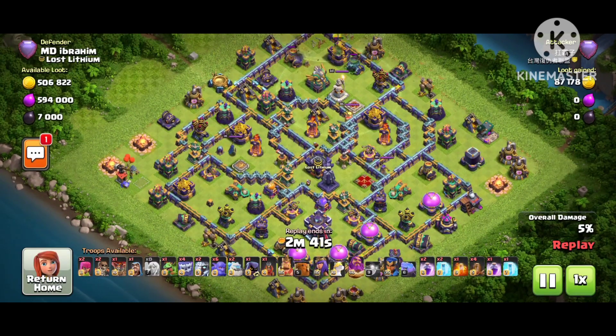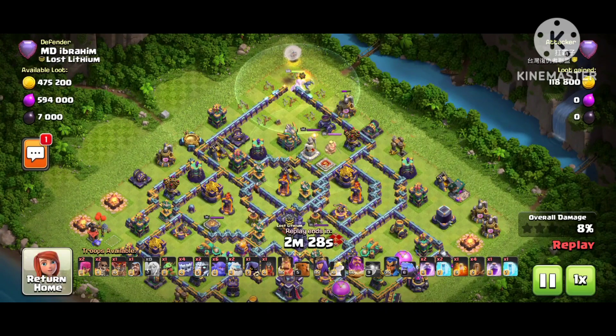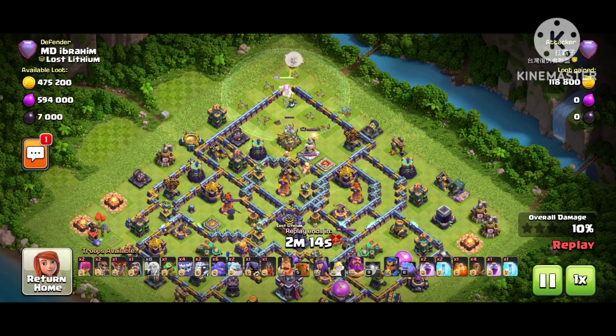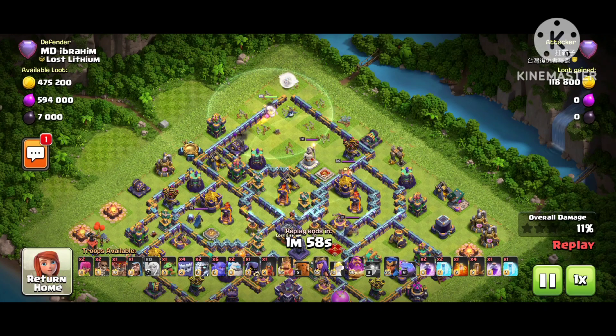Straight away let's look at another replay. The king is just doing a little dance there waiting. The attacker is coming from the backside — he wants to destroy the eagle, that's why he's flying from that side. You can see in the screenshot that this base link is in another video I uploaded 14 hours ago. I'll provide the base link at the end of this video via the i-button. Straight away he's flying to the core in the middle, with both wardens facing each other.